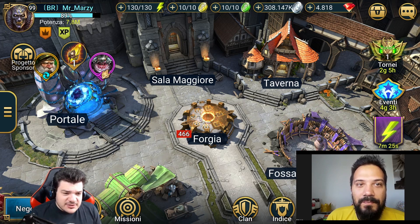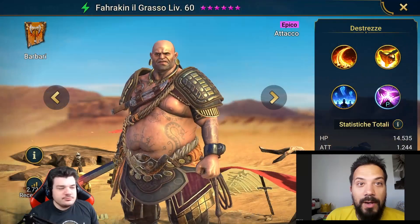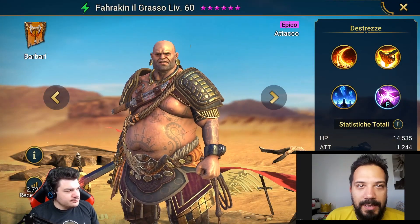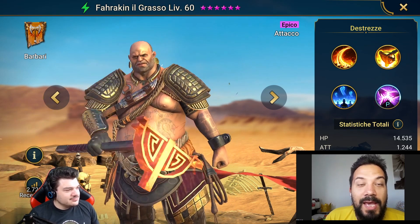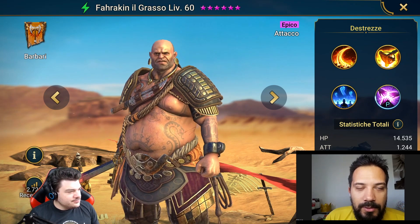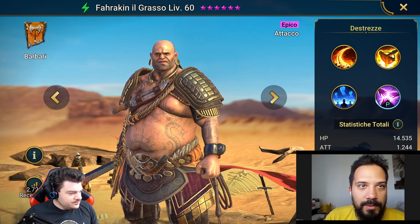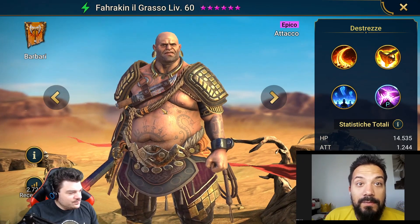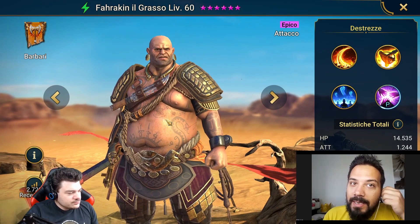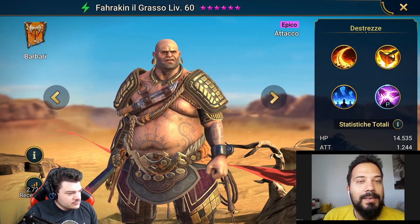Come al solito, direi di spostarci nell'indice e di studiarci un pochettino il nostro paninaro preferito. Fazione dei Barbari. Il nostro bellissimo Farakin, il grasso grosso. È un campione epico di tipo attacco, una semirecente acquisizione per questa fazione. Campione veramente particolare che ha portato una meccanica unica: l'Ally Attack.